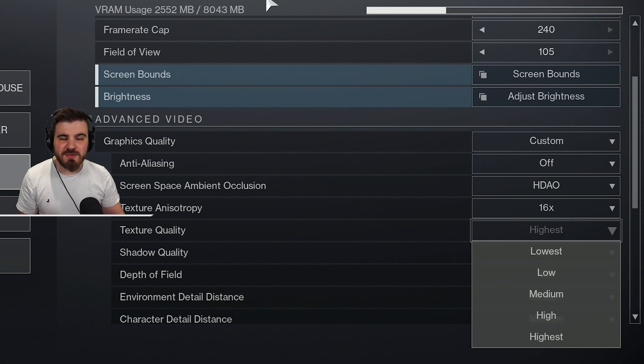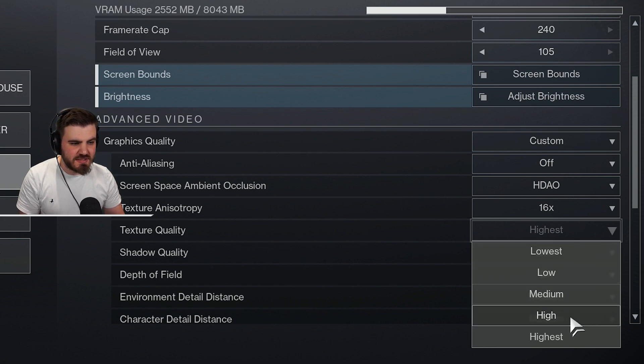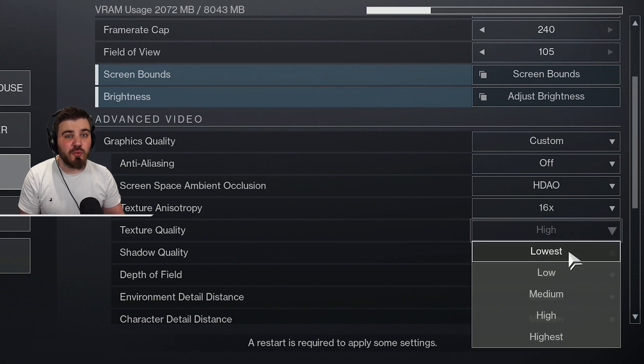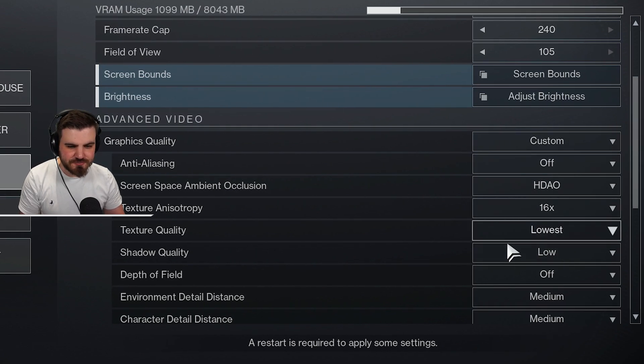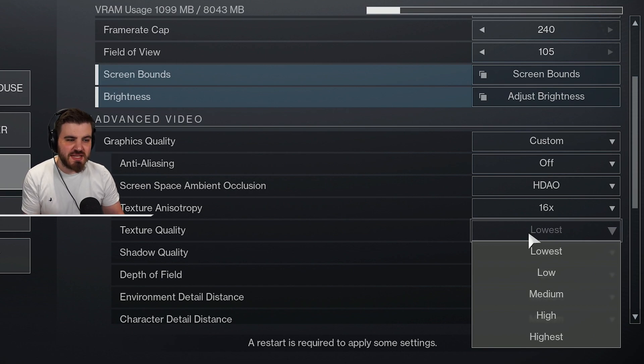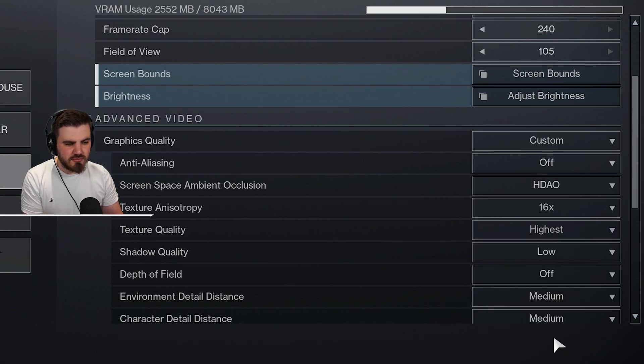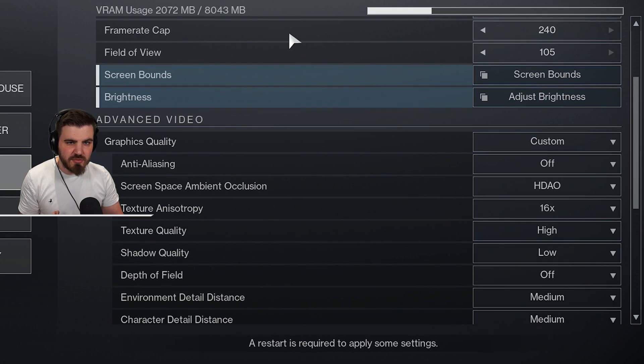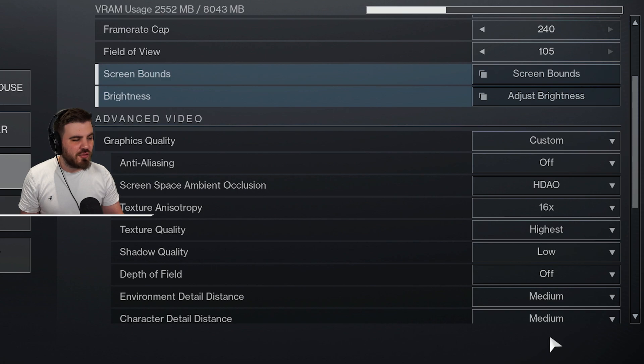Texture Quality — I run this at Highest. Texture quality is all down to your VRAM usage. I have a 3070 with up to 8GB VRAM and I'm only using 2.5GB. Bringing it from Highest to High drops VRAM usage by around 500MB; going to Lowest brings it down to about 1GB. For most people with semi-decent builds and 2GB or more of VRAM, running Highest should be fine. It does not affect FPS at all but makes the game look so much better.